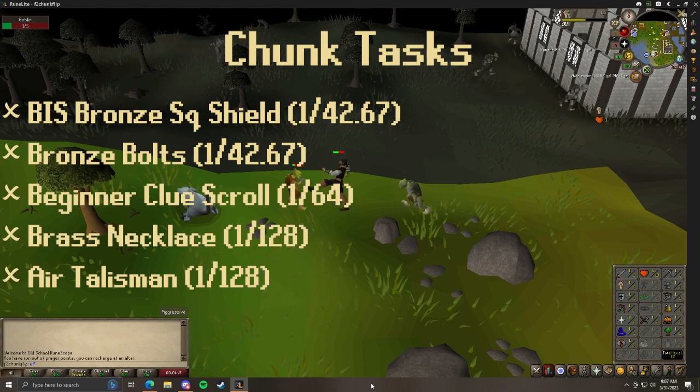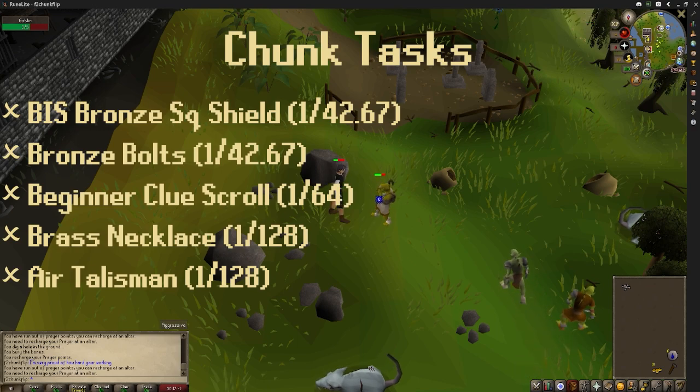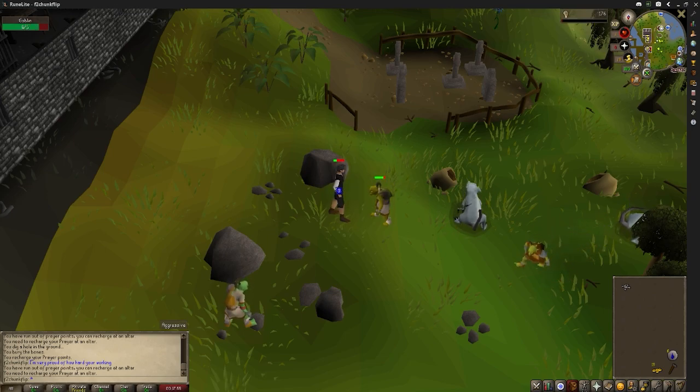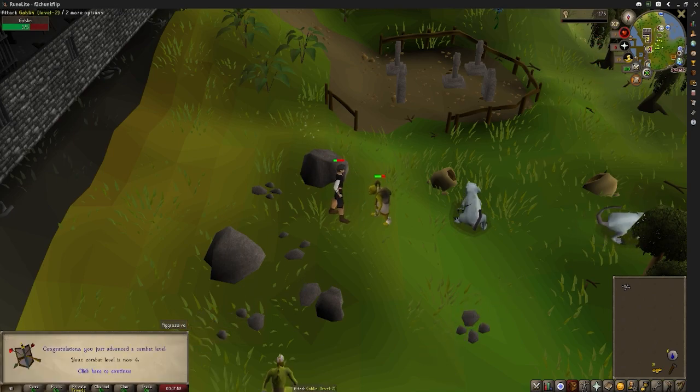For a standard RuneScape account, this couldn't really be a bigger joke — but for what we have available, it's actually quite annoying. The only food source in this chunk is from the giant rats, which are just as hard to kill as the goblins, and I don't have the ability to make a fire. This means that when my health inevitably gets down to one, I have to go stand in the church and heal, with an amazingly slow one hit point per minute default regen rate. This was less than ideal.